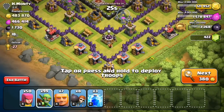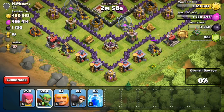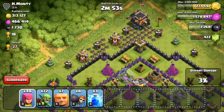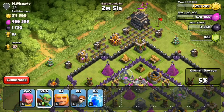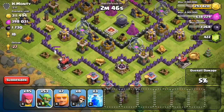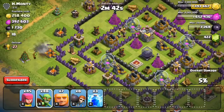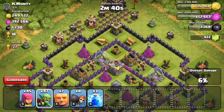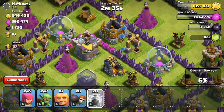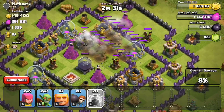Let's make it up with this base that has almost a million resources — over 900,000. For a base like this, I have no possible way of getting into the second layer where a couple of his gold mines are. If you look into the bottom left, there's a gold mine behind two walls, as well as one in the very core of the base. I'm just going to write those two gold mines off because there's no possible chance I'll ever get to them. I can definitely get the ones on the outside, and I'm just going to drop some lightning spells on that dark elixir pump and that gold mine.